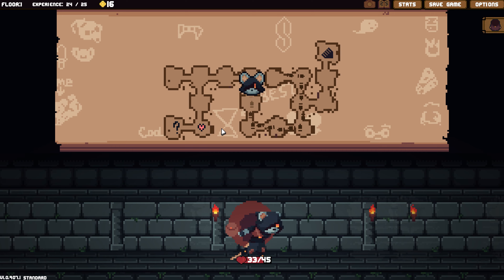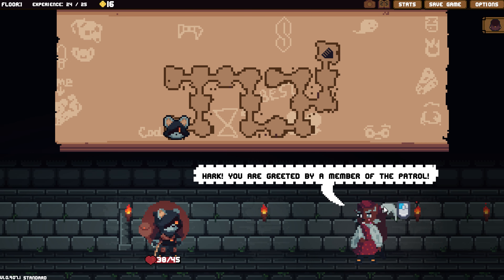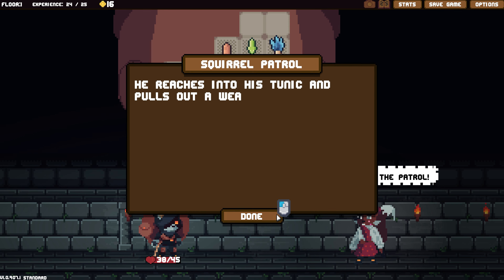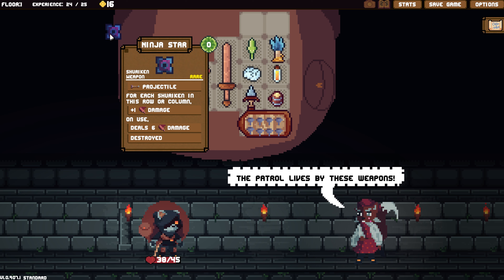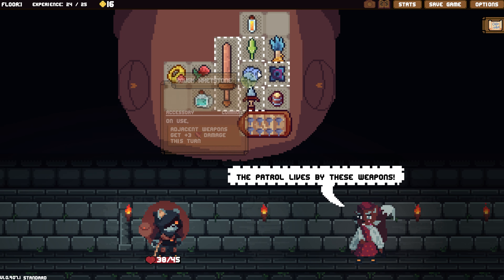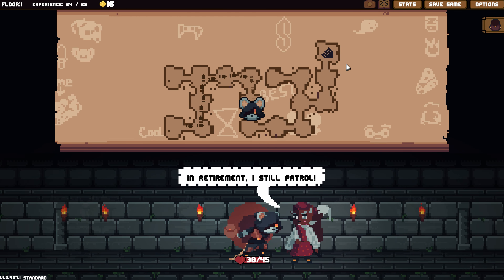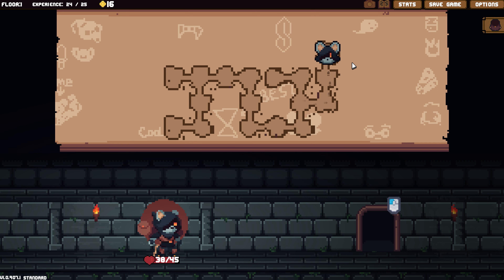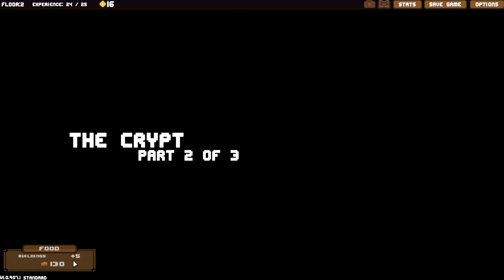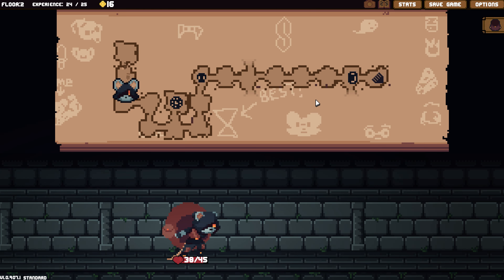Let's go heal and do the special encounter — yeah, the patrol. Can definitely take a better weapon. Ninja star! So now we've got four weapons that can be buffed with the whetstone. We're on the next level — we're ripping through this. I'm getting better at the game so things are moving faster. We got some food. Merchant — let's go to the merchant afterwards.